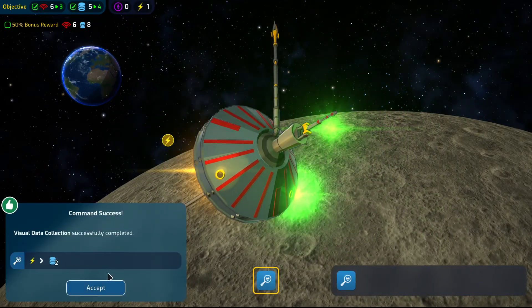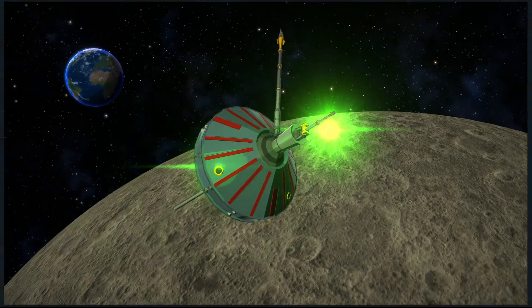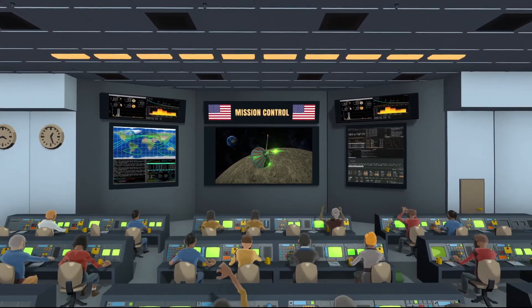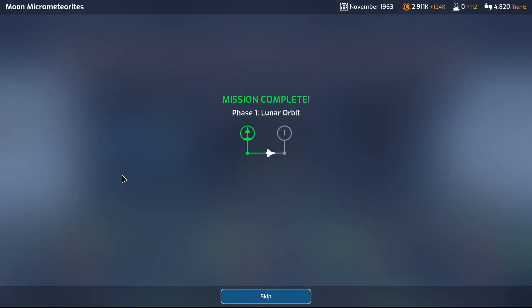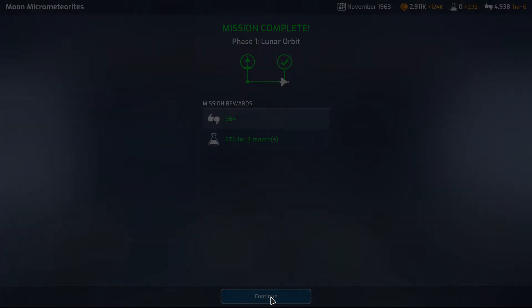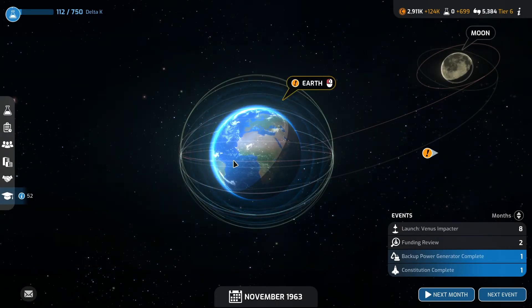Atmospheric sampling, visual data — come on, last one. There we go. 50%! Lady Fortuna — fortune favors the brave, or the gamblers. In fleet. Wonderful. That's gonna give us some science in terms of researching our Delta K. Venus impactor is done.